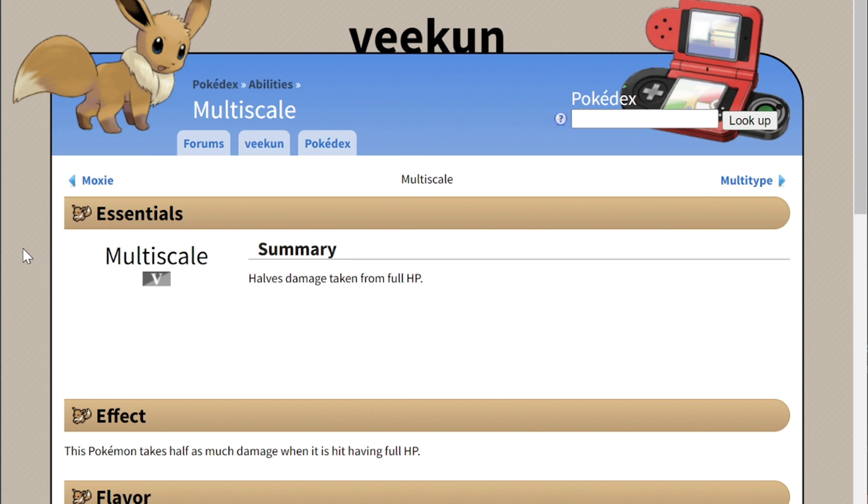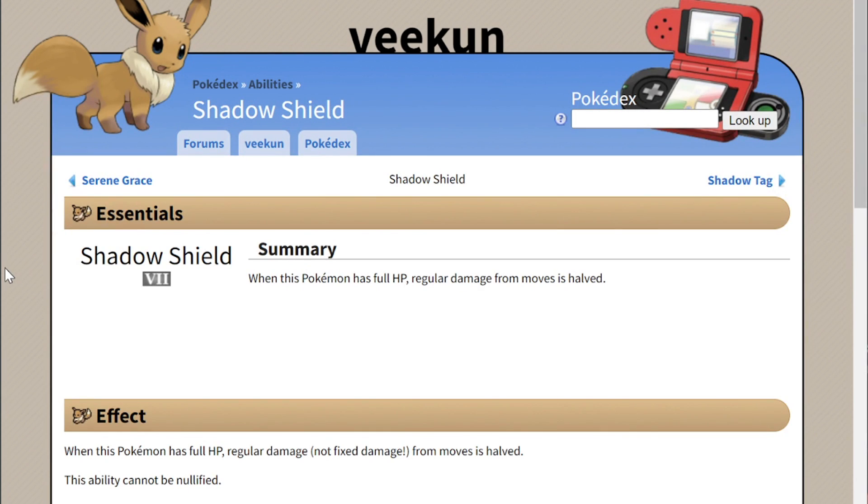Now there is one more ability which is similar to Multiscale, and that is Shadow Shield. Shadow Shield also halves regular damage from moves when the Pokémon is at full HP. Currently this is the signature ability of Lunala, and only one Pokémon gets it. So two abilities, exact same effect — just two different names.